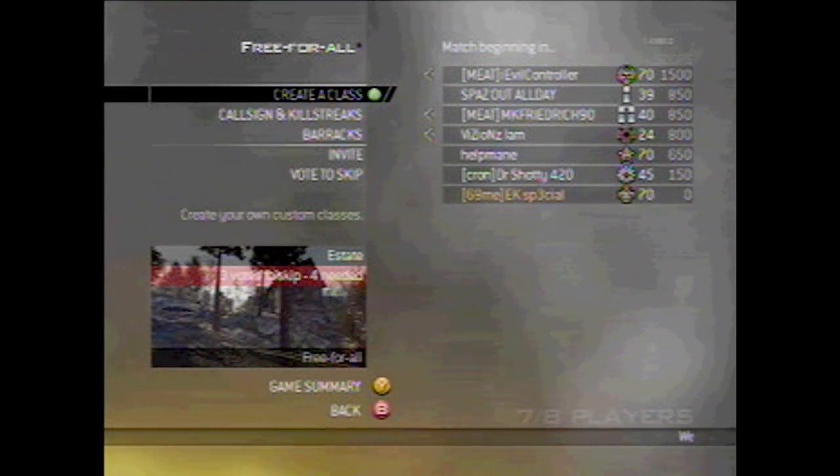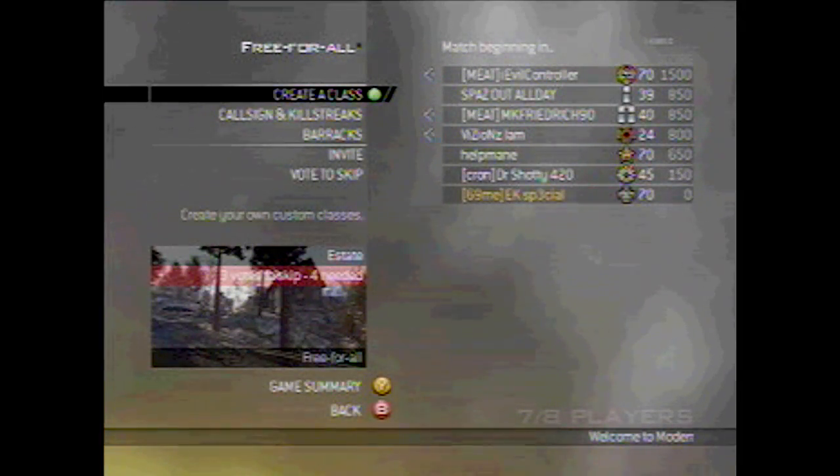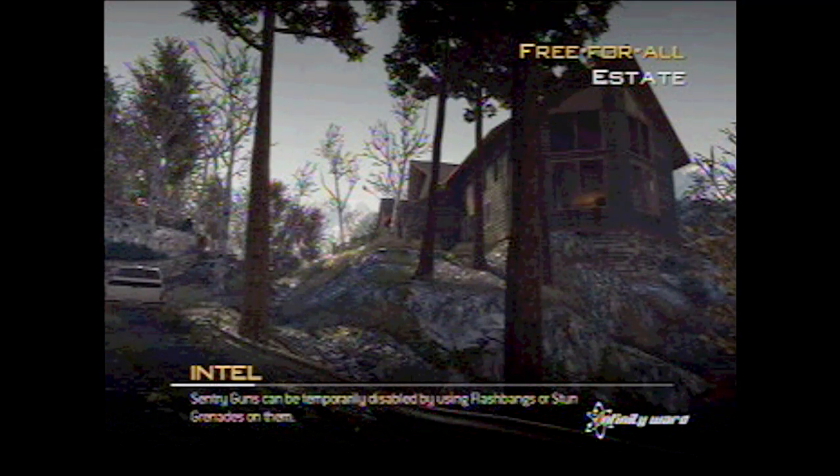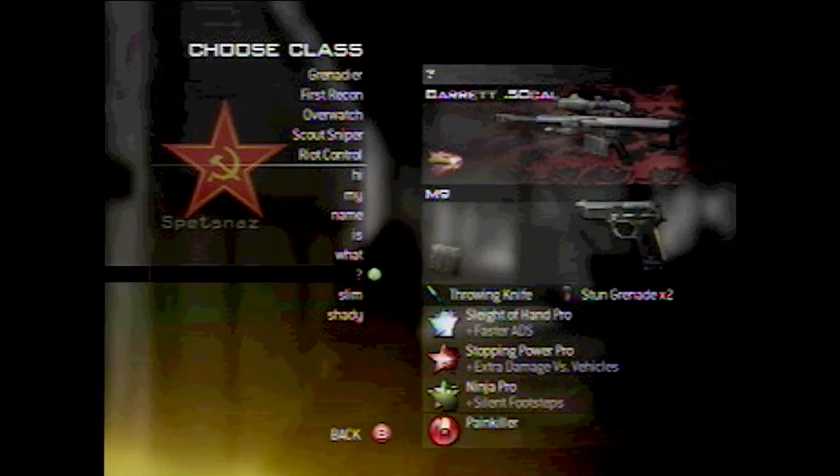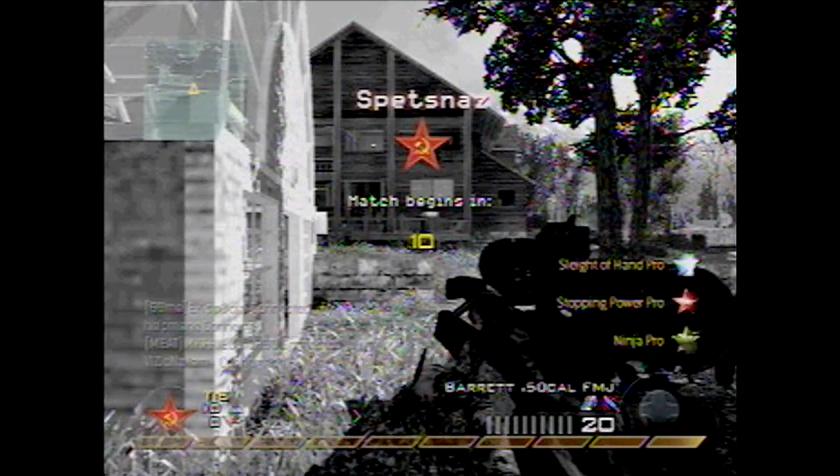I'm going to play a game here on Estate and use the Barrett 50 Cal. The reason I use the 50 is because of the shorter time between bullets that you can fire — I don't know the name for that but I'm sure somebody does. I use Sleight of Hand, Stopping Power, and Ninja Pro, which I think is pretty much the standard now. And here goes the game.